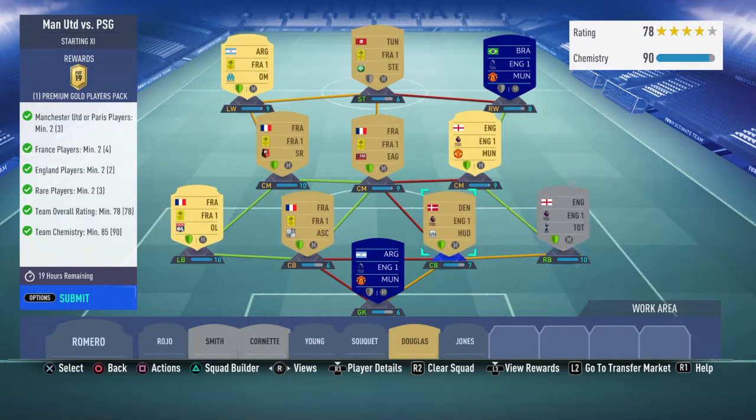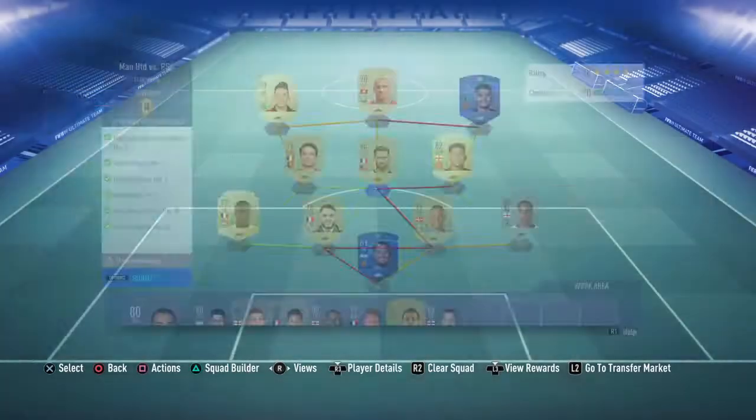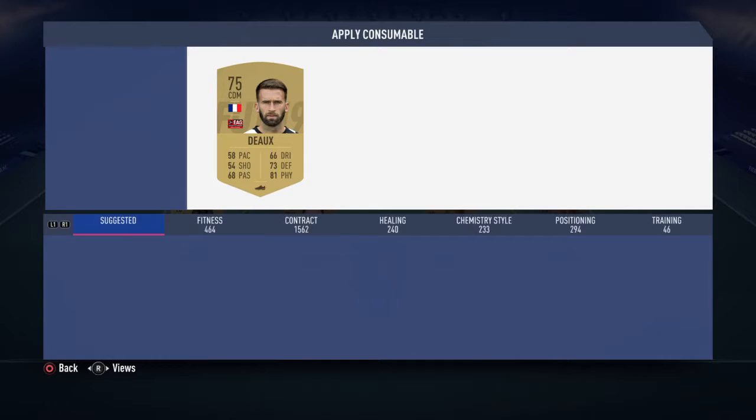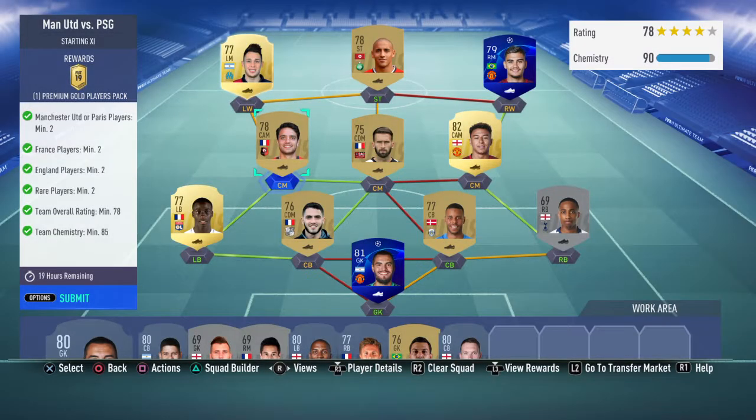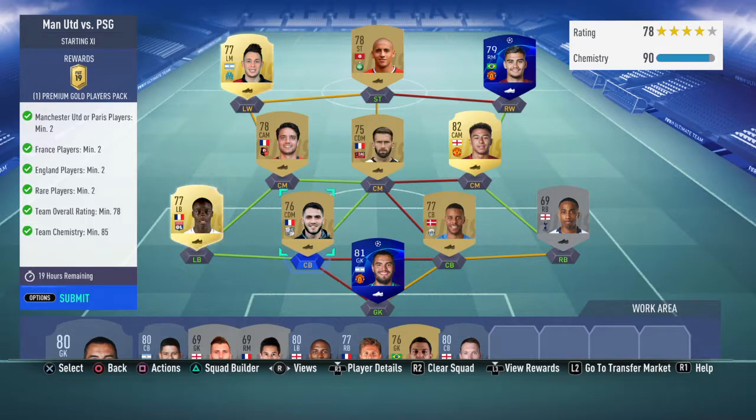I have chemistry issues on five to eight players which brings chemistry down to 82, so you'll need to use a couple of position modifiers. Put a central midfielder card on certain players, or a right winger or left winger card. Alternatively, instead of a centre back I've gone with a CDM, so putting an actual centre back there would help a lot to get the chemistry up — it's quite easy once you do that.